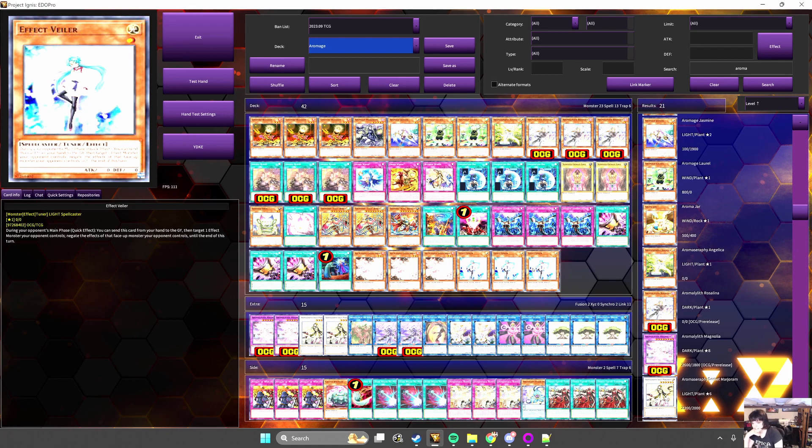And finally, with this newest wave coming to the TCG in February 2024 with Phantom Nightmare, the archetype has starters and extenders that can help it on its own build a board and be something I would be comfortable playing at any tier 2 event or even tier 1 events — with the expectation that I'm probably not going to top them.